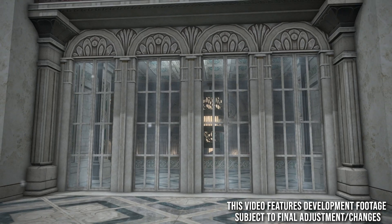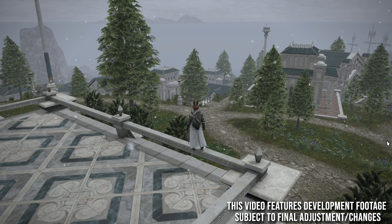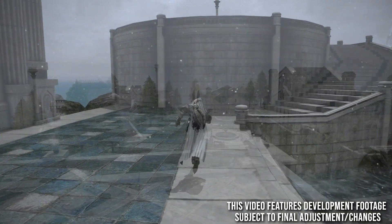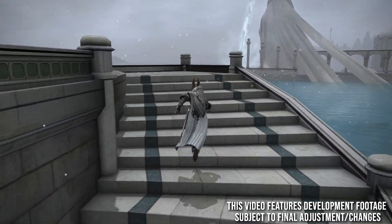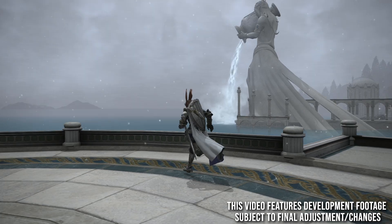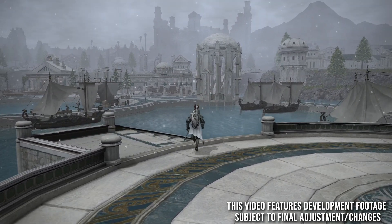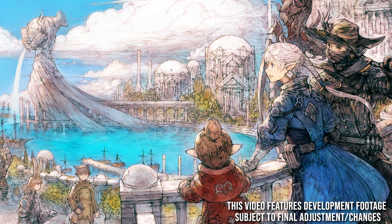When I first saw these animated doors, I was like, please be a housing item in the future. And there's pretty much the view from the Leveilleur residence, which is on the top right. Then just some footage looking back at the city — what a wonderful place Old Sharlayan is. I can't wait to show more of this when the game comes out, but that's pretty much all the footage I'm allowed to show at this time. I do hope that sort of scratched a bit of an itch.